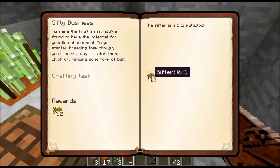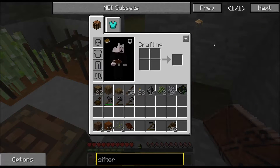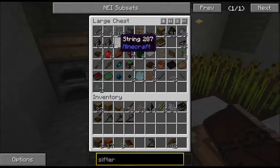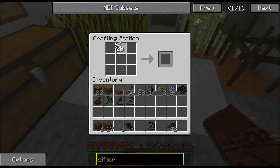A sifter - could we make a sifter? Do we have five strings? Yeah we have tons of string. We also needed sticks. We'll just make it cross like that and we have four of those. We need to do something like this and a sieve in the middle, and we actually got two out of them. That was more than I knew.